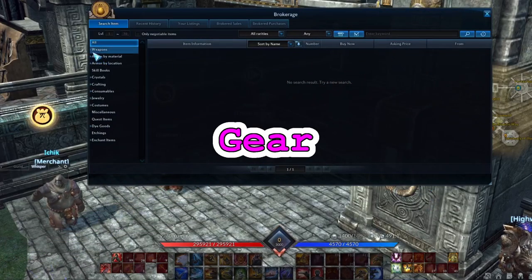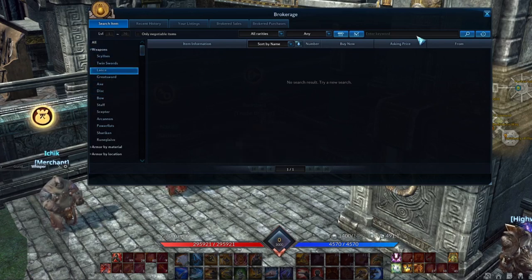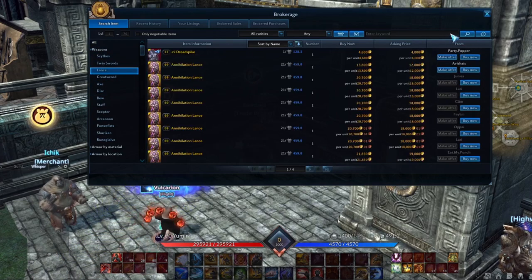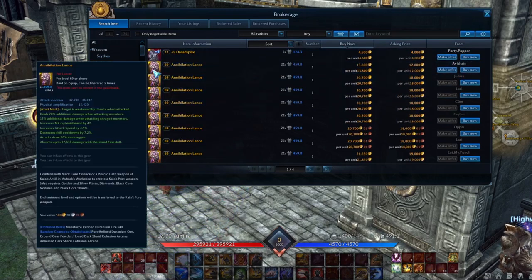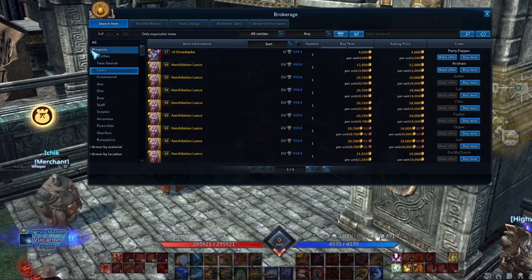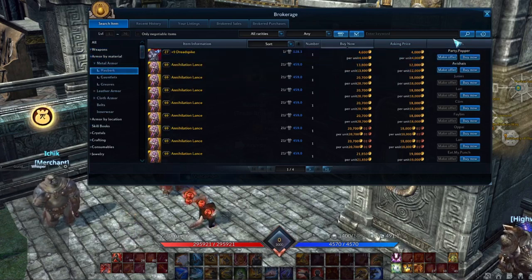All of the tank classes do physical damage, so when choosing a set of gear, make sure you get the version with physical amplification. In the current patch, this would mean you'd need Annihilation gear rather than Dark Light. But with the new upcoming gear, just look at the fixed stats to figure out which version is for magic classes and which one is for physical classes.